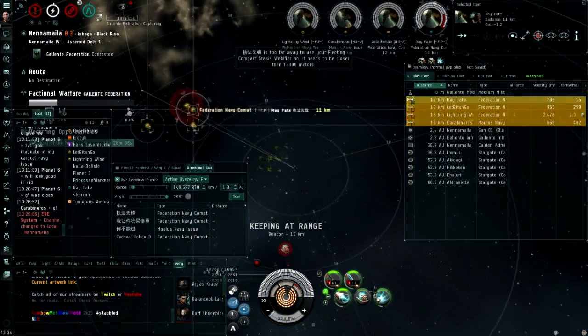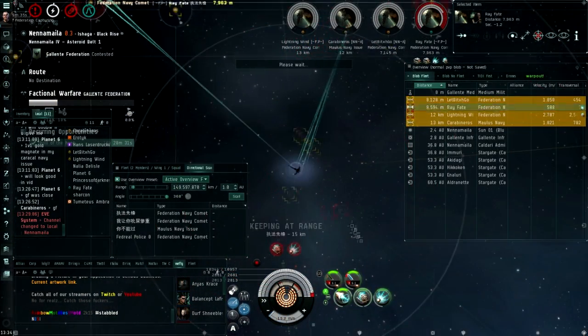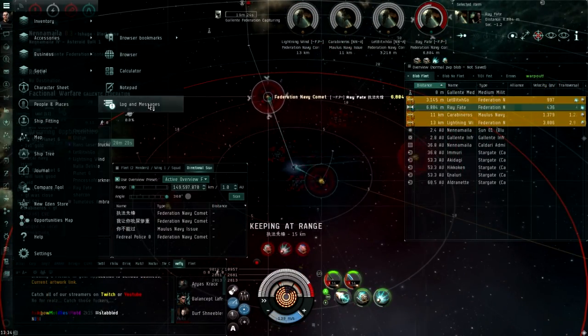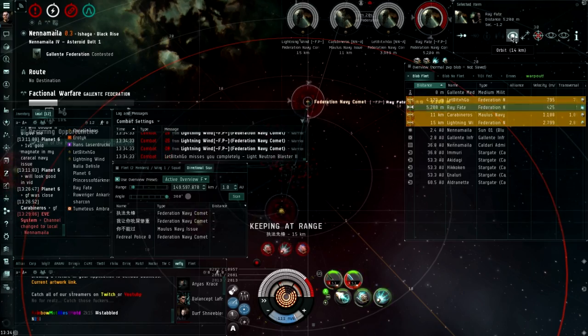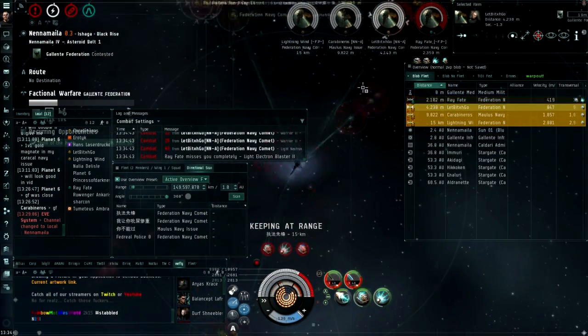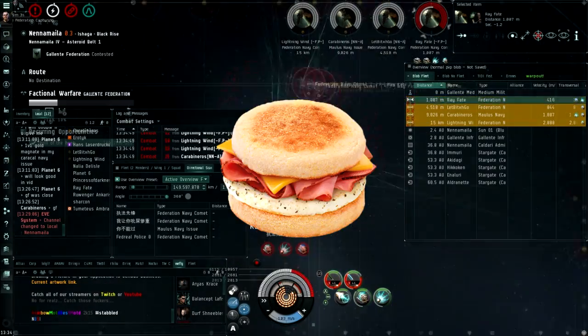Frigates will think you are rapid light fit, because frigate pilots think that is the only missile system in the game. So you surprise them with your heavy assault missiles, then approach them and make them pay for their ignorance. Here is how you fit your HAM sandwich.